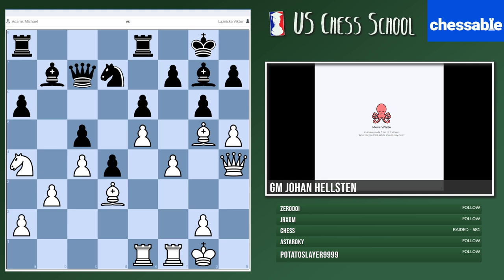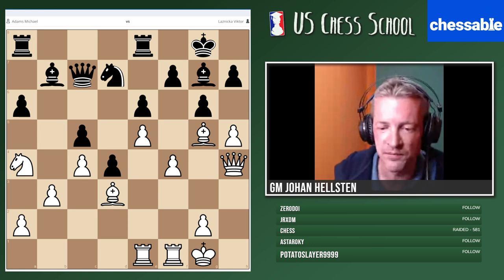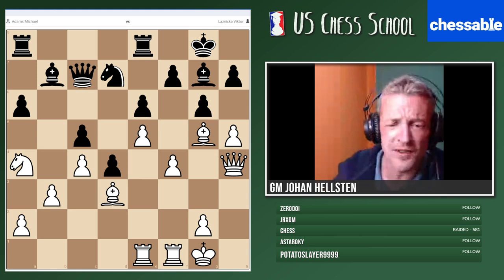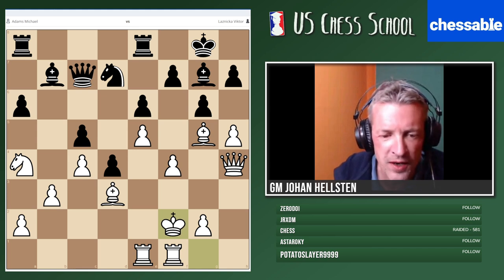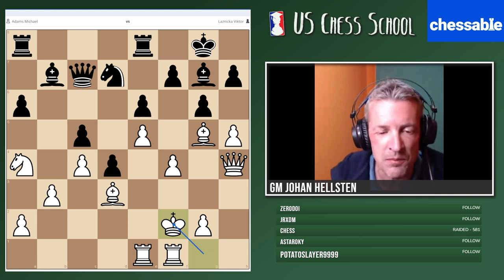Kind King Sam, congratulations — you're the winner, together with Michael Adams! Only the two of you were able to find the solution. Please go ahead, Kind King Sam, and show us how White's attack works here. First move: king f2 — clever! We saw this in the other example, though there it was used to mate the opponent. Here the attack is starting and getting better and better.